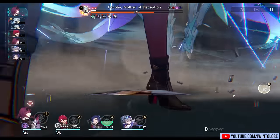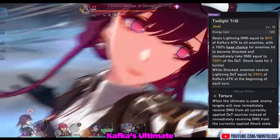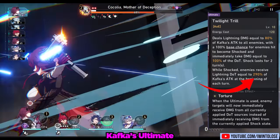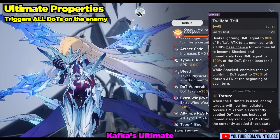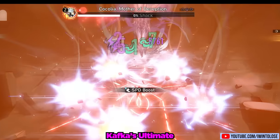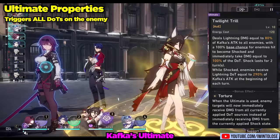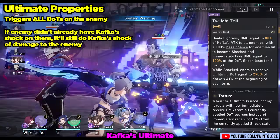Now that you know what DOT is, let's start with her actual useful abilities — her ultimate. Her ultimate, Twilight Thrill, costs 120 energy and has her spinning to winning as she hits all enemies on the field. Most importantly, it also applies a very large shock effect onto the enemy. A 290% shock multiplier at level 10 is quite a lot, and it lasts for two turns. With her major trace, it also triggers any DOTs on the enemy to tick and deal damage, including all allied DOTs that were applied on it as well as break-related DOTs. Even if the enemy doesn't have Kafka's shock on them, it will still do an instance of Kafka's shock damage to them, making it an incredible tool for disposing of multiple enemies, especially multiple electric-weak enemies.